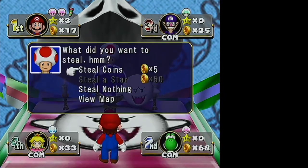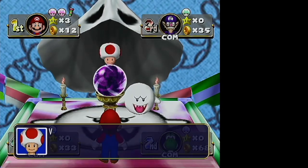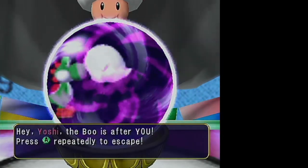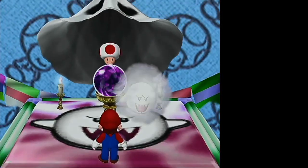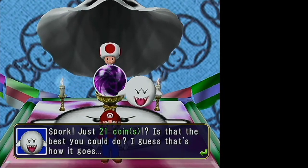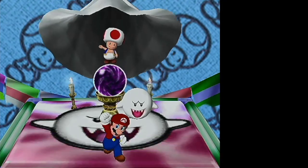The Boo house works exactly the same as in previous Mario Party games. You can pay to steal coins, pay to steal stars, or choose not to do anything. You always have the option to not choose yourself and let the game randomly pick who you're stealing from, but generally you want to pick who you're stealing from if you're actually trying to win. You also get to tap A repeatedly to reduce the number of coins Boo steals from you if somebody sends Boo after you.